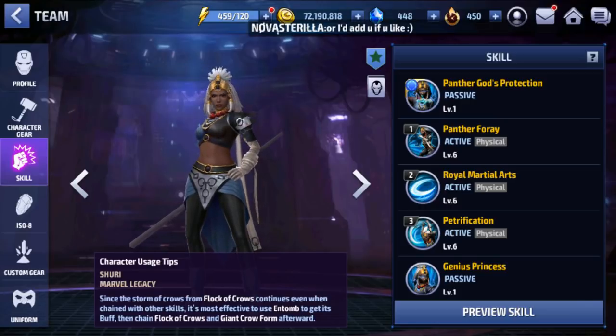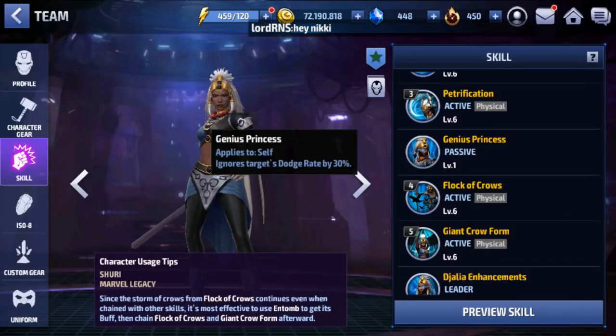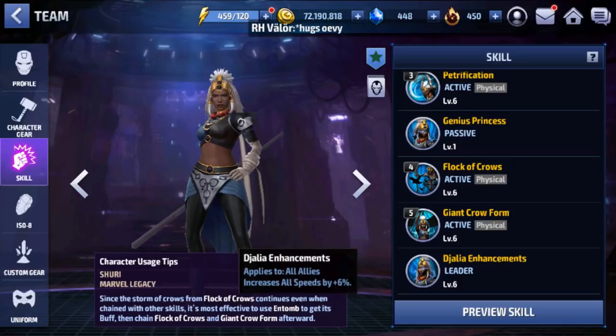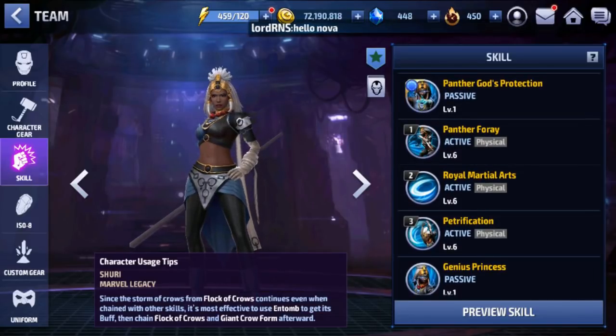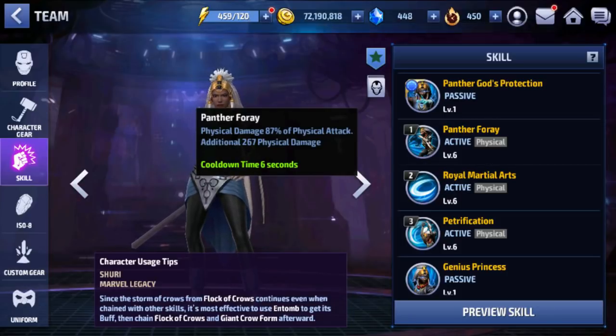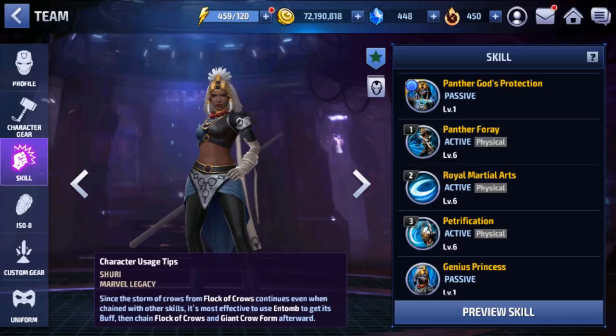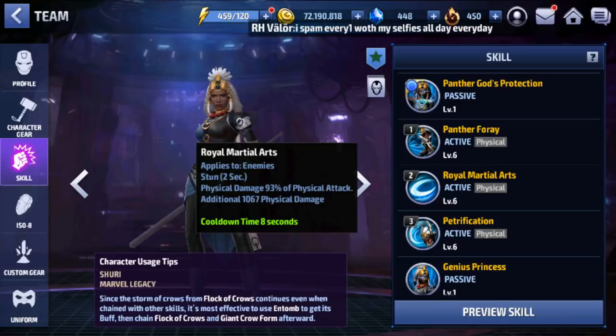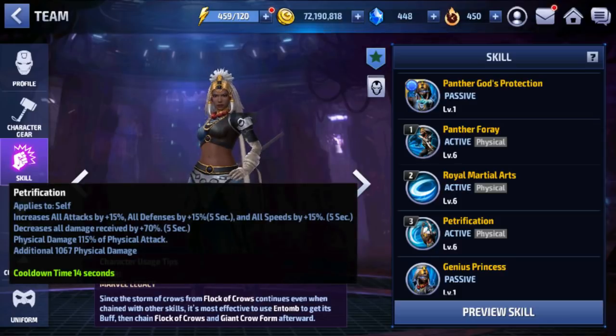The tier 1 passive, Genius Princess, applies to self: increases in-your-touch by 30%, which is very useful in her leadership. The passive Vibranium Enhancements applies to all allies and increases all speed by 6%. Her first skill, Panther Scratch, deals physical damage. The second skill is a 2-second stun with a 4-second cooldown — since I have max skill cooldown, all cooldowns are reduced by 50%, so an 8-second cooldown becomes 4 seconds. This is going to be really useful in Shadowland.